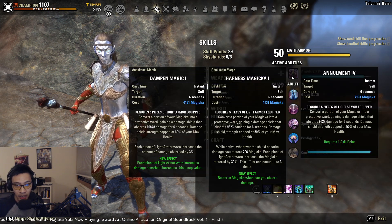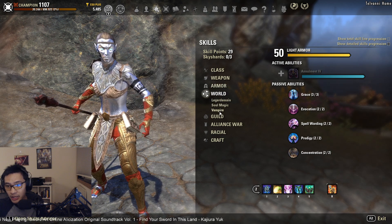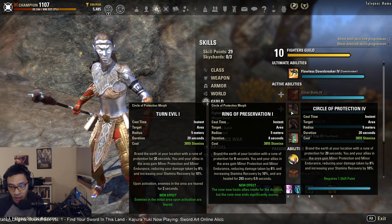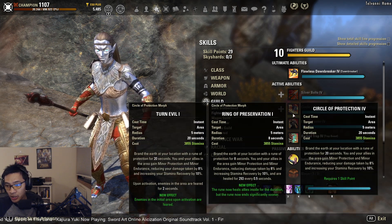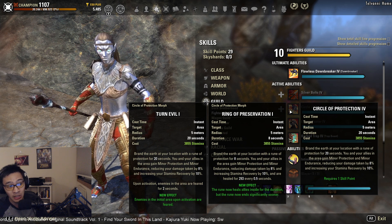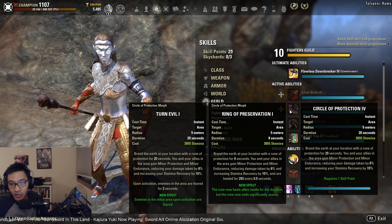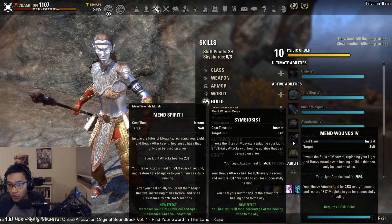If you need a shield, you can run either morph of Annulment — Harness Magicka or Dampened Magic, depending on preference. Under the Fighter's Guild line, Ring of Preservation provides Minor Protection with a small heal attached. However, since Agony Totem already provides Minor Protection with a better radius and the valuable Pure Agony synergy, Ring of Preservation is mainly worth it only if you want a stamina-based minor protection option and don't mind losing the synergy.